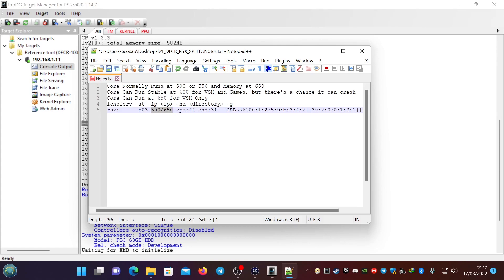The core can run stable at 600 MHz for VSH and games, but there's a chance it can crash. My friend provided some LV1s for me to test, to show you how the VSH and at least the Reboot Toolbox boots. The third note: the core can run at 650 MHz for VSH only, which means that games will crash.